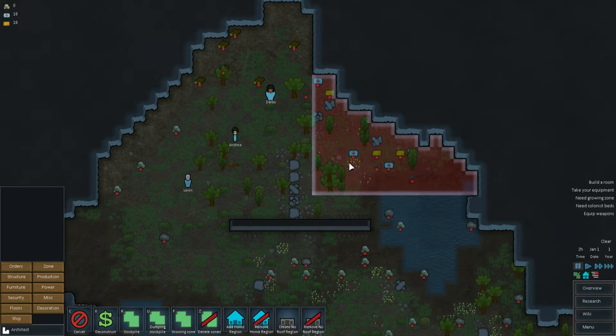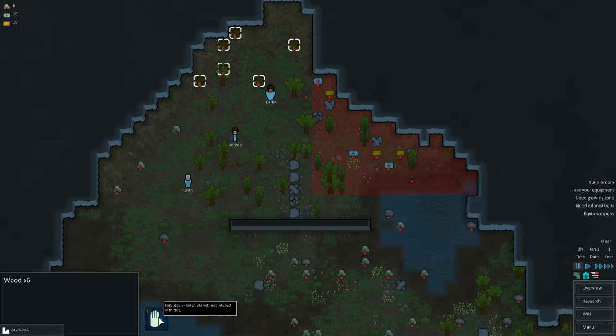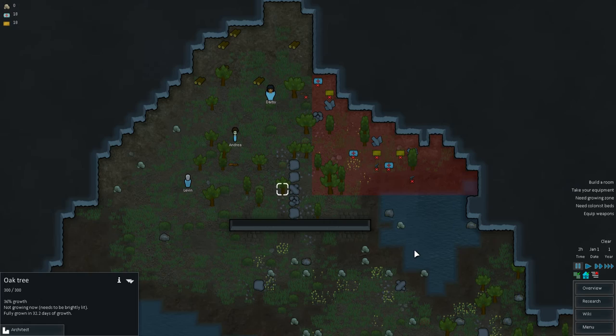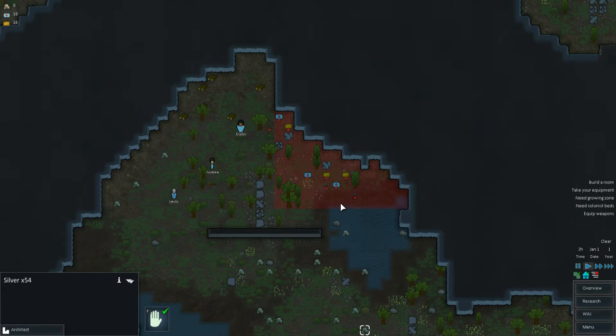We need to select pretty much everything here that came with us and unlock it. When something is locked it forbids the colonists to interact with it. We want to unlock these items. You just double-click an item and it selects similar items. WASD is how you move around the map. This guy here is still locked because he wasn't on the map at the time of selection.